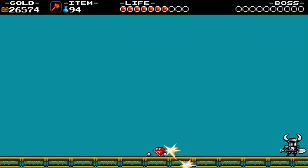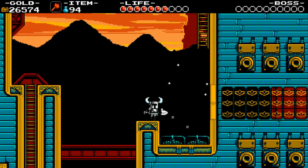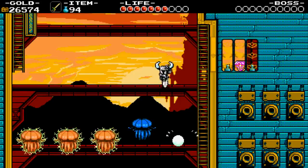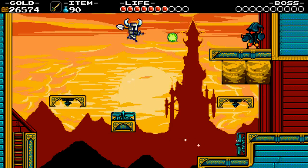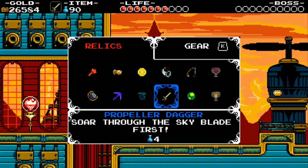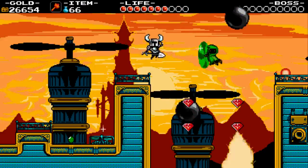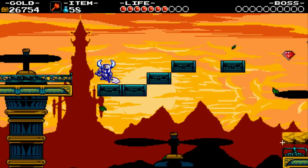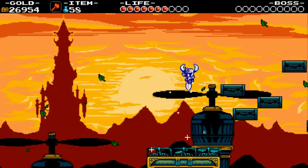That was a pretty quick kill. No checkpoint there. Thankfully I don't need to go into the little side room because I already have the Propeller Dagger. There is a checkpoint here though — that's honestly not the best place for it. I would have preferred that checkpoint be placed a little bit closer to where the spike screens are, but I guess we'll just have to do what we can.